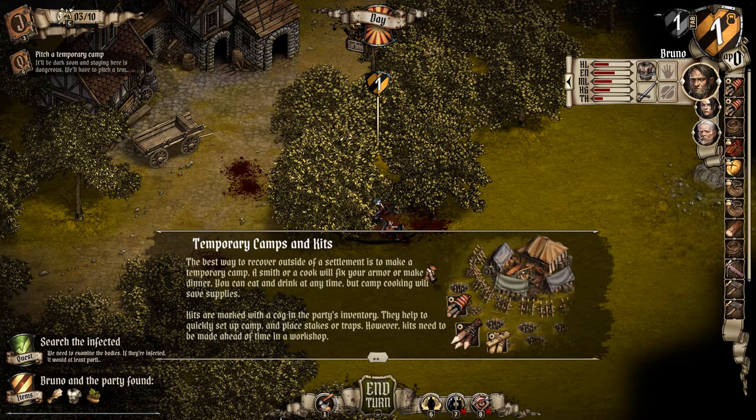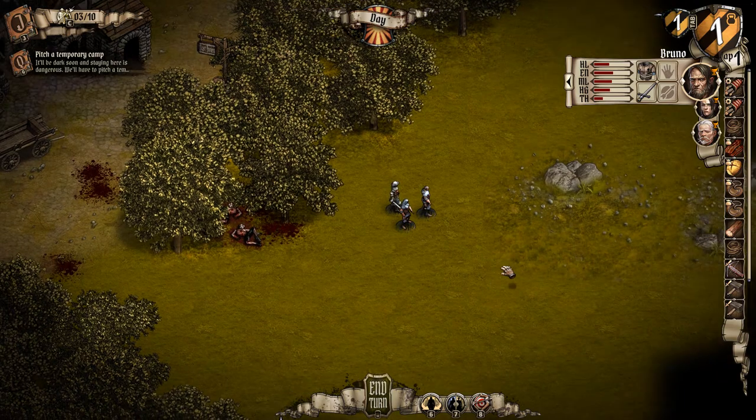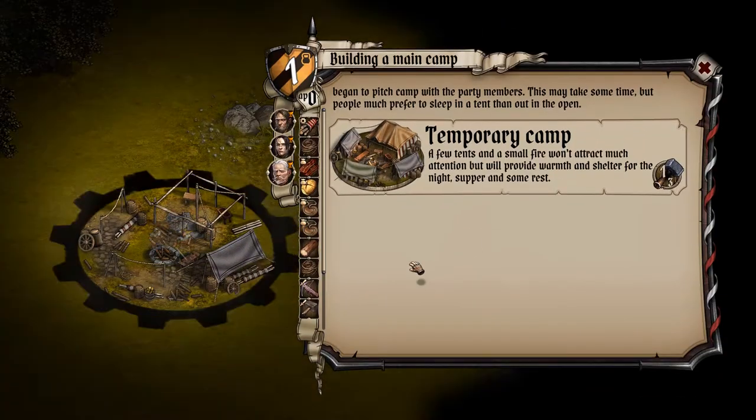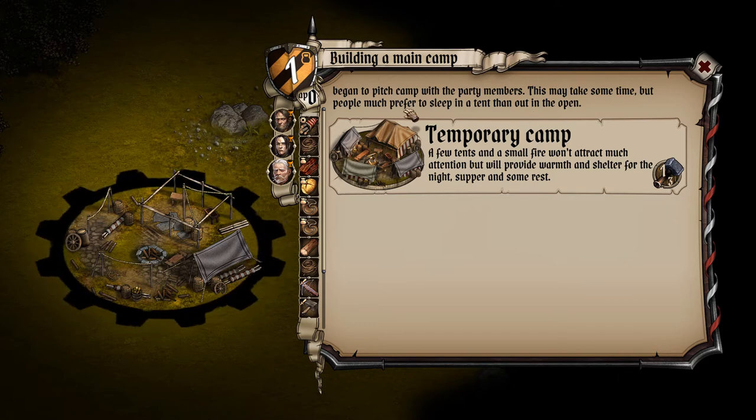Temporary camps and kits: the best way to recover outside of a settlement is to make a temporary camp. A smith or a cook will fix your armor or make dinner. You can eat and drink at any time, but camp cooking will save supplies. Kits are marked with a cog in the party's inventory — they help to quickly set up a camp and place stakes or traps. However, kits need to be made ahead of time in a workshop. We've got two kits so we'll just step off the road and make a camp.